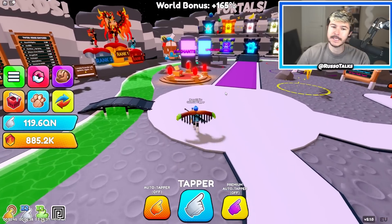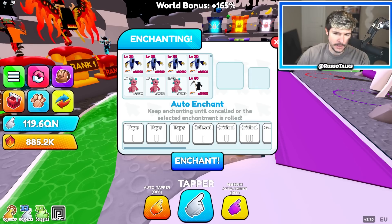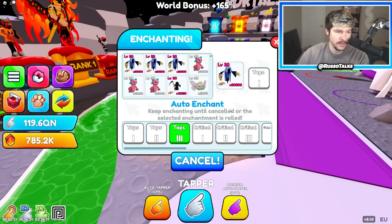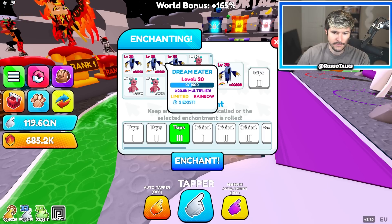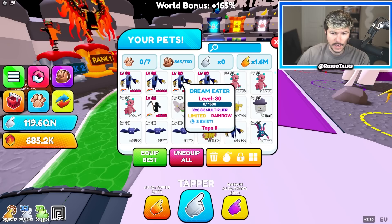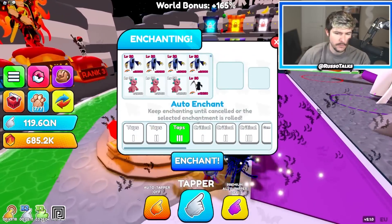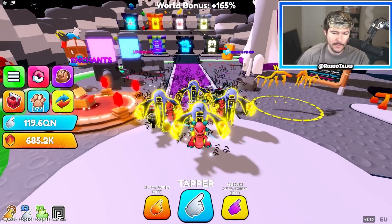There's a Robux egg and there's enchants. We do have a little bit of a rework coming for enchants to make it a little bit clearer, but essentially you just click on a pet, click on what you want, hit enchant, and it'll auto roll until you get the one you select — taps three in this case — or until you cancel. I have an enchant on this guy and I got taps three, so now he has taps three and taps two. That's how enchanting works. There's a rework coming soon to make it easier to use, but we finally have that feature so you can make pets even better.